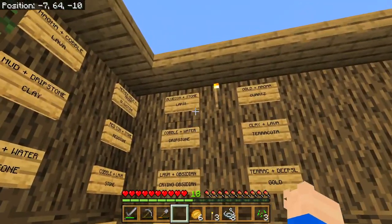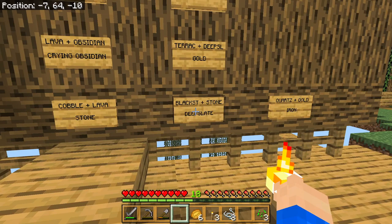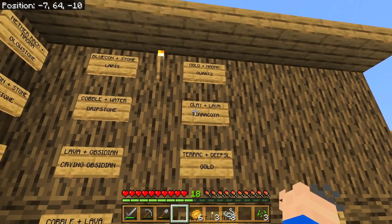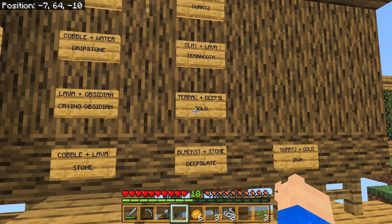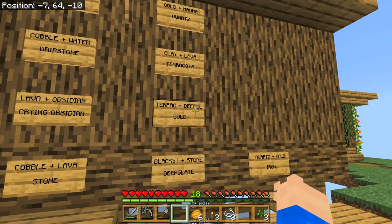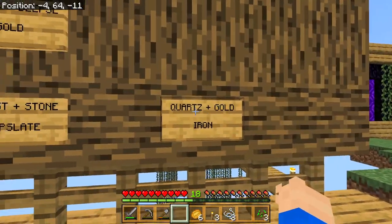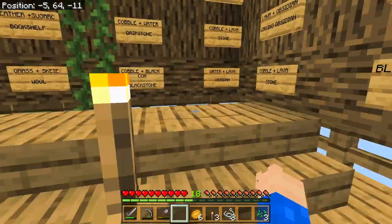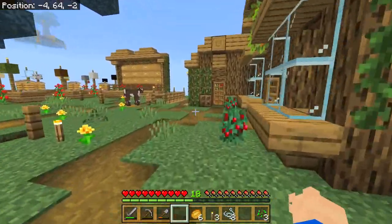So today we've done a lapis. We need blackstone and stone for deep slate. Then I think I need to get the clay and lava for the terracotta. Then we need to get terracotta and gold. Then we need to do gold and magna for quartz. And then boom baby - quartz and gold for iron. So first things first: blackstone and normal stone.